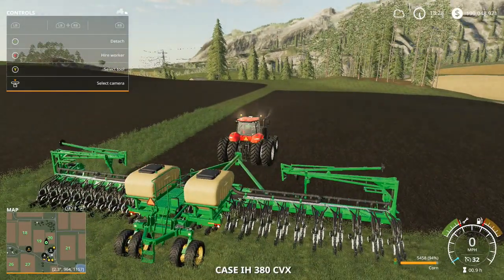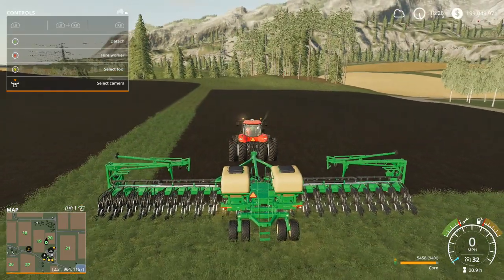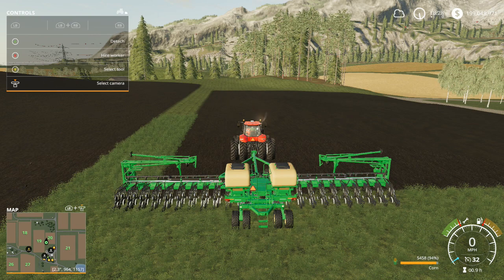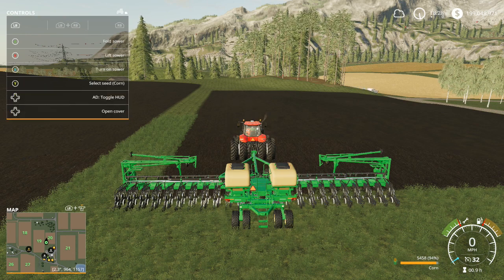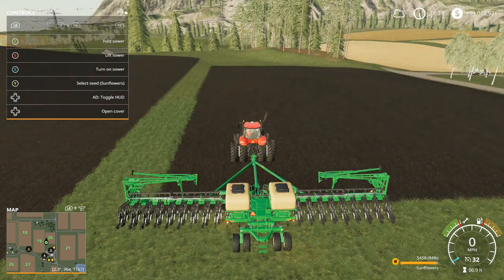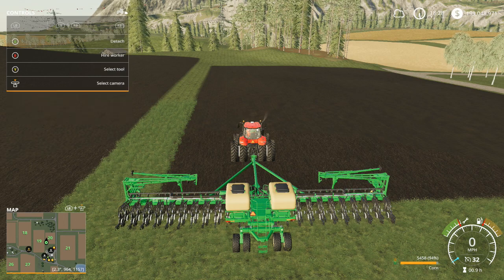I'll tell you the basic controls but I'm pretty sure you guys know the basics, so I'll just lead you along. To select your corn seed, hold down LB on the controller and hit Y — that selects your seed just like that. Let me get back to corn right there.